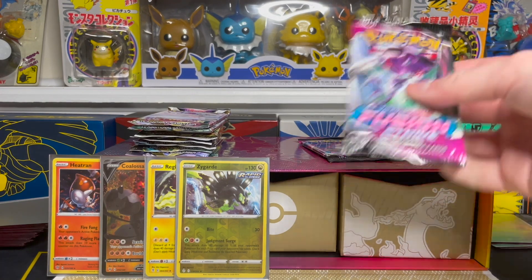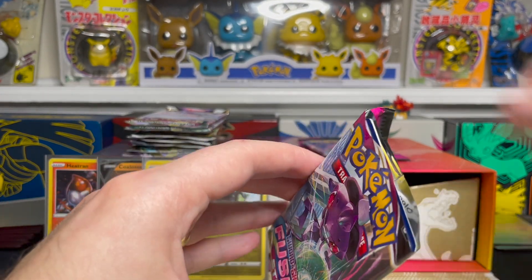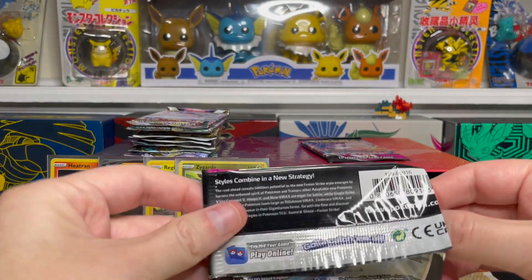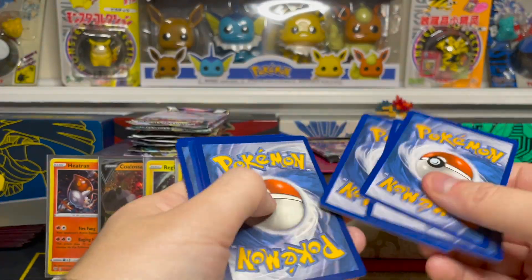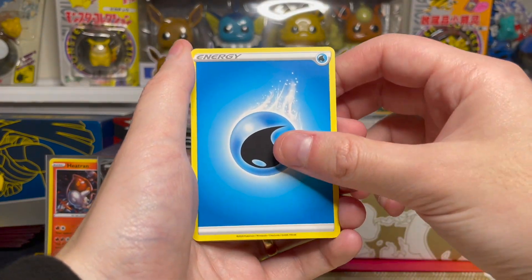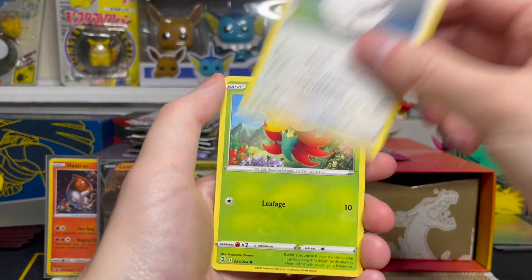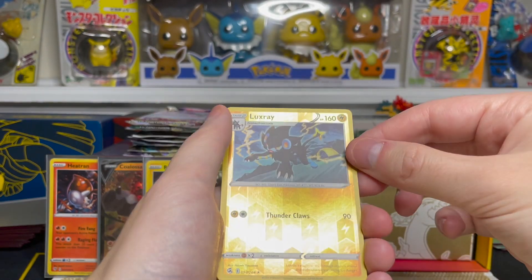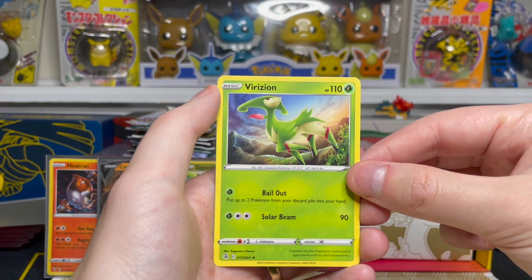Got two more Fusion Strike packs to go — this one has Genesect on the front, so we'll see if that can coordinate. It's always cool when you pull the featured Pokemon from the pack that has it on there. Starting with a Water Energy, Luxio, Manectric, Ninetails, Wooloo, Gossifleur, Mudkip, Sandshrew, Cufant. Luxray is our reverse holo and that is a rare reverse holo. And our rare is a Metagross non-holo rare.